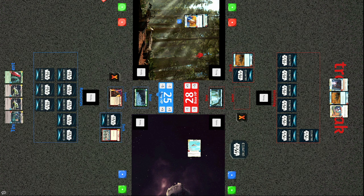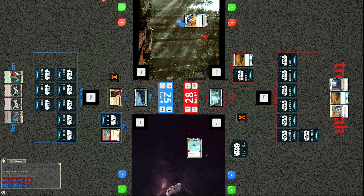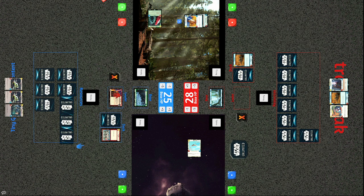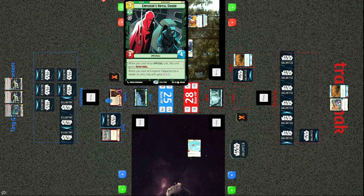The Wing Leader makes another attack into the base — this basic 2/1 space unit managing to do some damage. The Imperial Royal Guard is deployed — a three-cost 3/4 — while you control an official unit it gains Sentinel, and while you control Emperor Palpatine as a leader or unit it gets +0/+1. Unfortunately for Tiny, he currently has neither Emperor Palpatine nor an official unit, so that is just a three-cost 3/4.